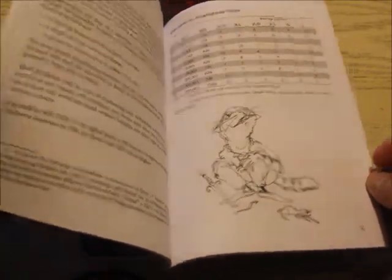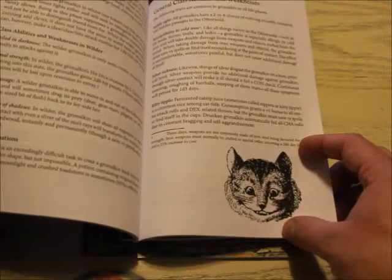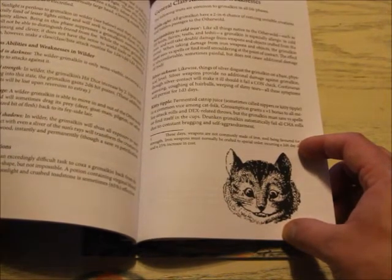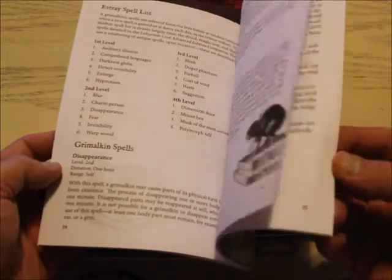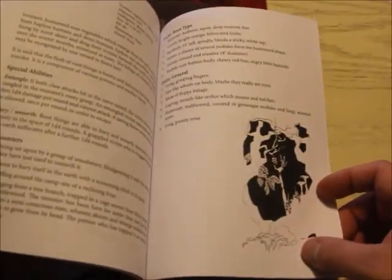You can hear my daughter in the background there. Who's this guy? This is the grimalkin — it's kind of cute. A wilder — that's a primal fey form of the grimalkin. There's spell lists, grimalkin spells, monsters of the wood. I just love these old school black and white illustrations.